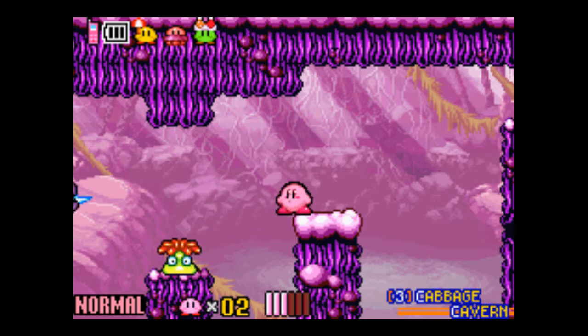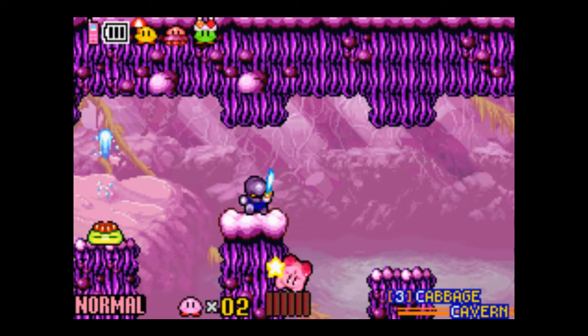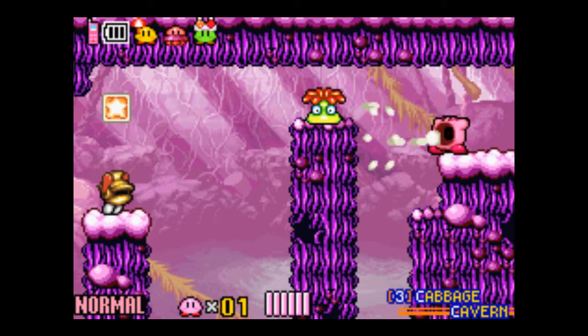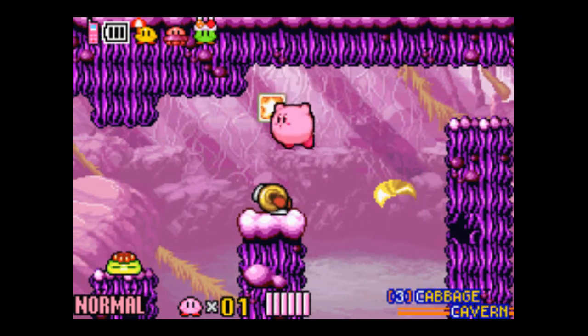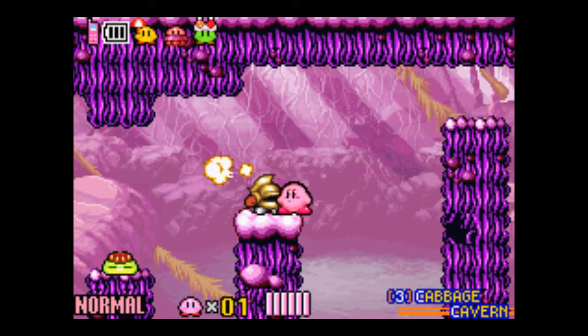If you notice there, there was a block that we destroyed because it was an enemy. That's something you'll discover later on — towards further in the game, blocks will start disguising themselves as enemies. It gets kind of annoying when there's a giant field of blocks and you're not sure which ones are block enemies and which ones aren't.